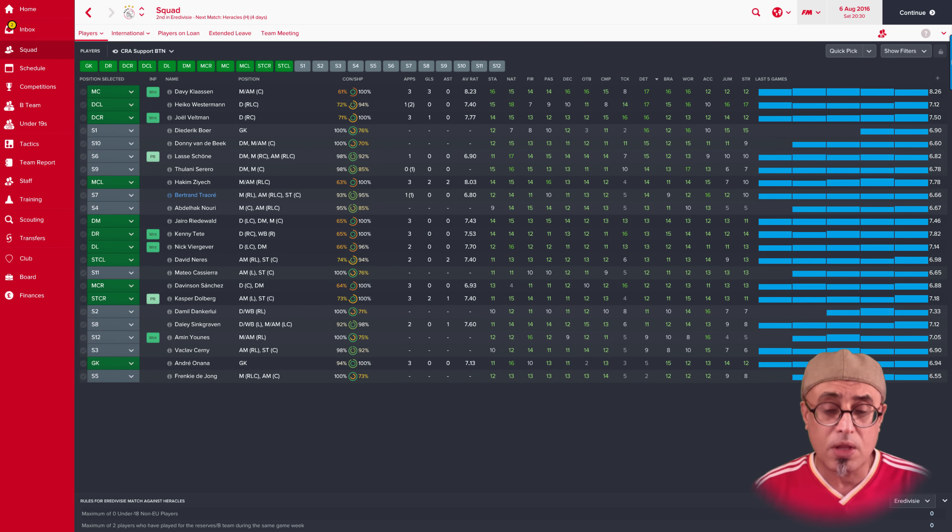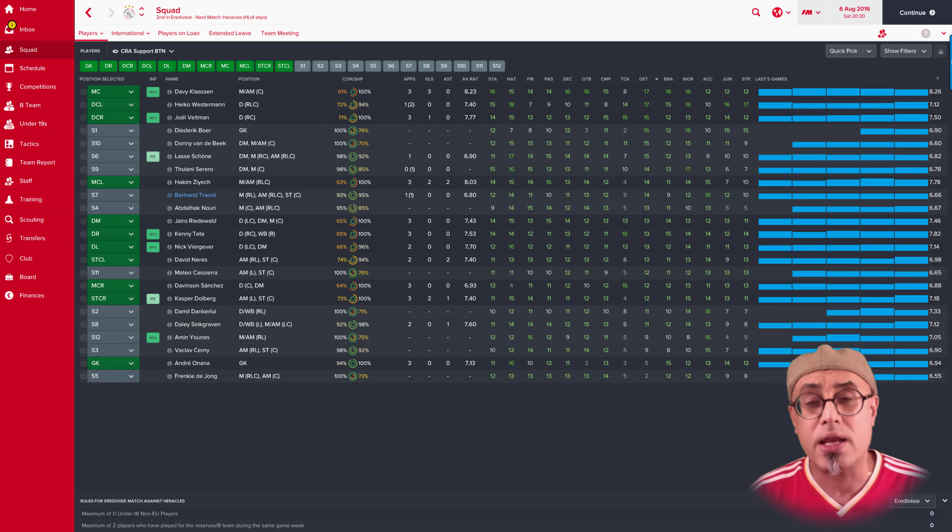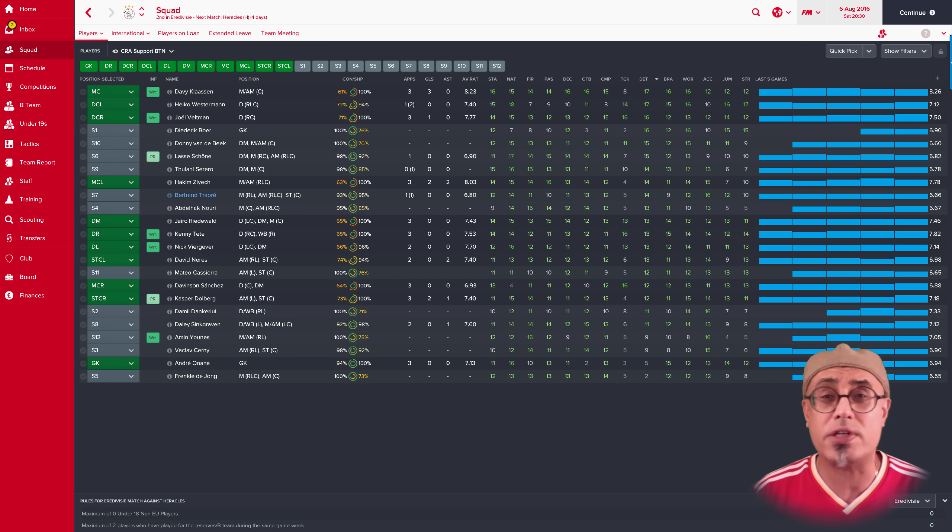Whatever your system — 4-2-3-1, 4-1-4-1, any tactic — look out for the attributes determination and work rate. Bravery is also important. If you expect support players to come in and tackle, they need to be brave enough to put in a challenge and willing to get hurt. Otherwise they'll just pull out of a challenge. They might be great at holding position, but they won't stop the opponent. Make sure these players have the right attributes. Whenever you have a bad run, go through your team, identify those players, and put the right 11 on the pitch.